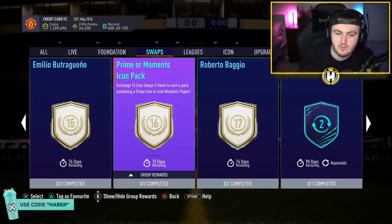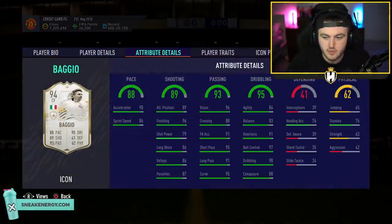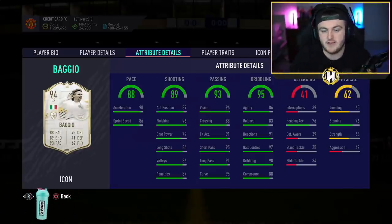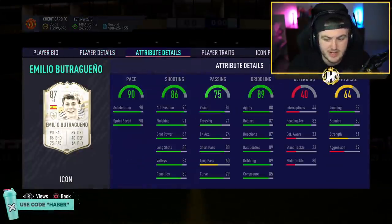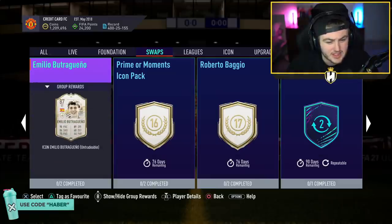Stay clear of Baggio — while the card looks really nice with five-star skills and four-star weak foot, you're going to suffer a lot from the 76 stamina and 79 shot power. A lot of keepers make good saves when there isn't enough shot power to beat them. Also stay away from Boutra — this card is so behind the power curve. Base Boutra for 15 tokens in late February, almost March, is poor value. If it were prime Boutra, fair enough, but it isn't.